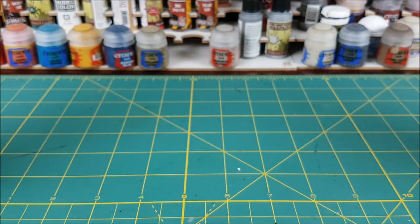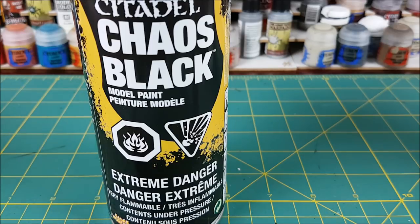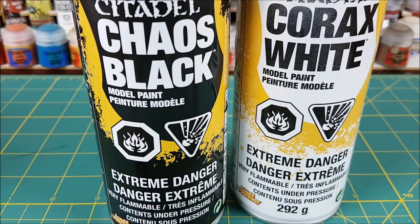To prime this miniature I'm using the same technique I use for most of my painting videos: first priming the miniature from below with black and then spraying it with a light grey from above at a 45 degree angle.